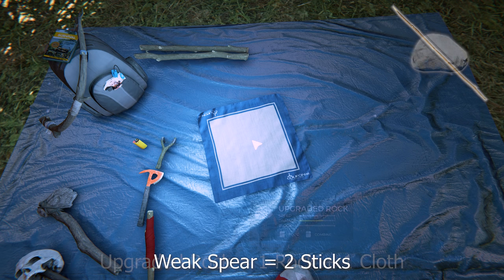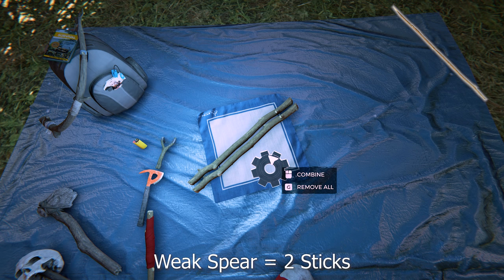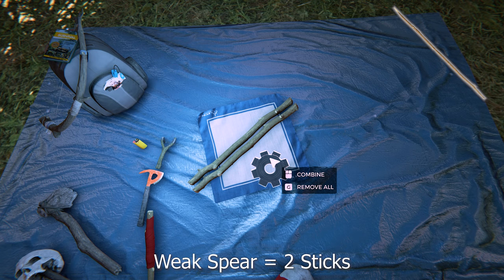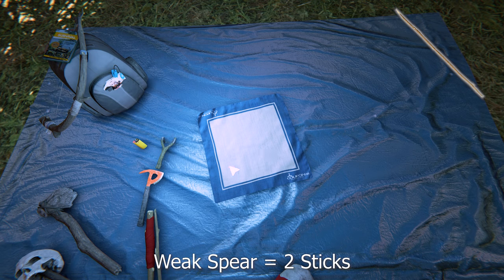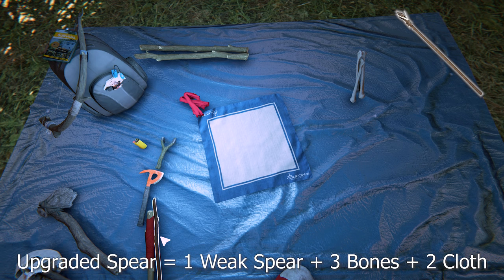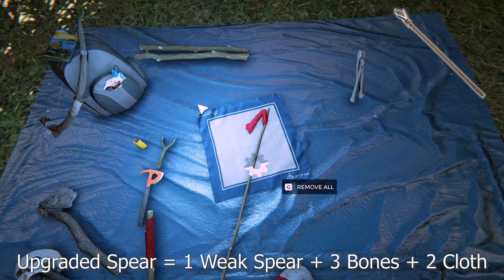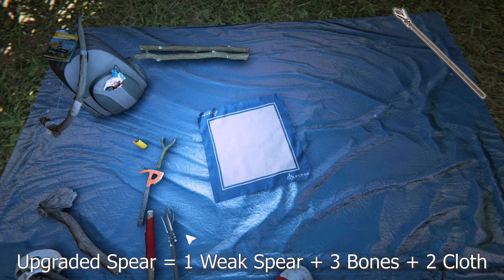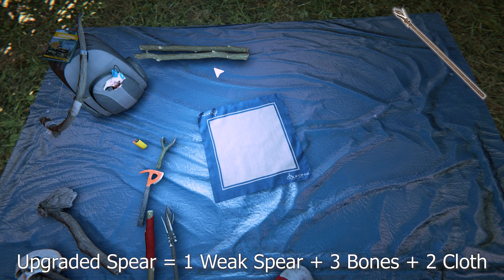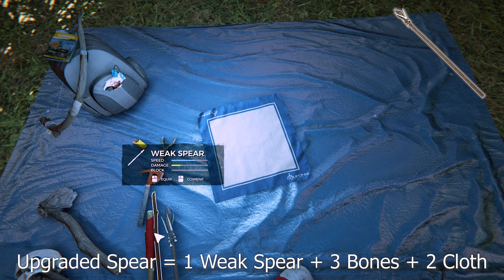You can only carry one upgraded rock. To make a weak spear it's just two sticks. Weak spears are excellent for throwing at deer — you can only carry one though you can make a spear bag to carry five at a time. Use this as your throwing spear; the upgraded spear and weak spear when thrown do the same amount of damage. They're also good for killing tortoises. To make an upgraded spear it's one weak spear, two cloth, and three bones. You can only carry one — it doesn't fit in the spear bag. It's a good weapon for melee combat; don't throw it because you could lose it.